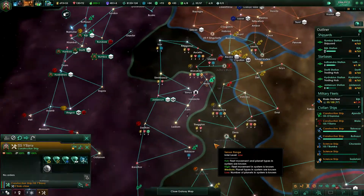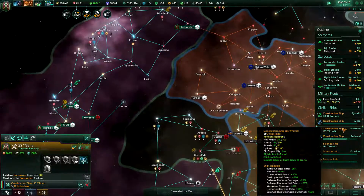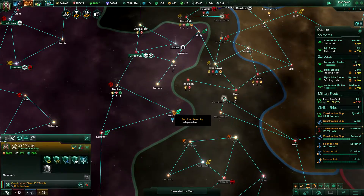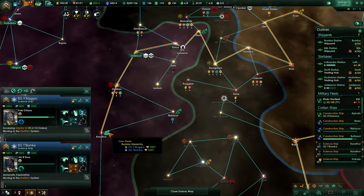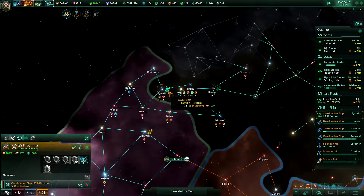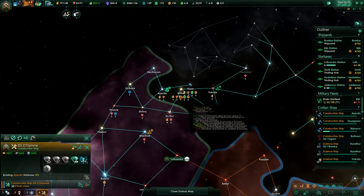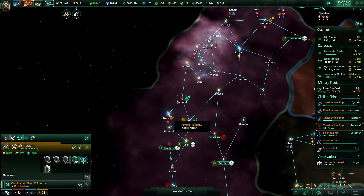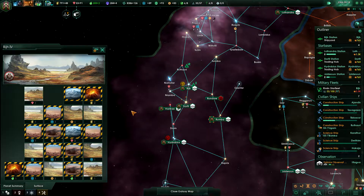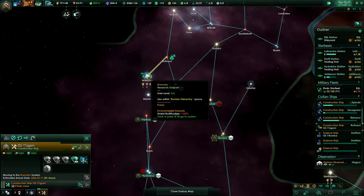This construction ship is done and our ships have been made superior. Let's get this into our empire. We need to build this last research station in Tabakor. Now you are going all over the place — that's fine. Construction complete — build the new outpost. We should probably colonize this world. We're gonna build this first because we can, and soon, like right now.